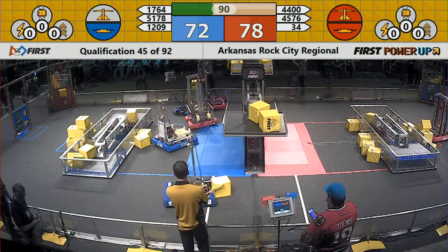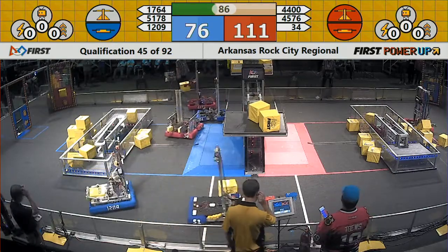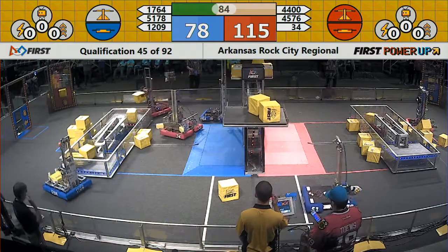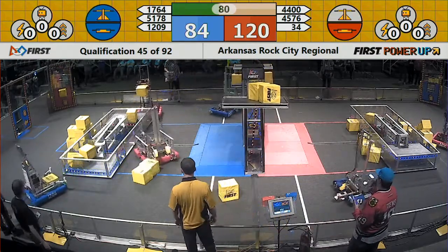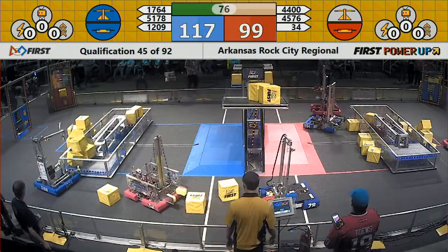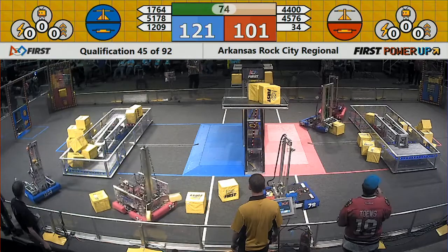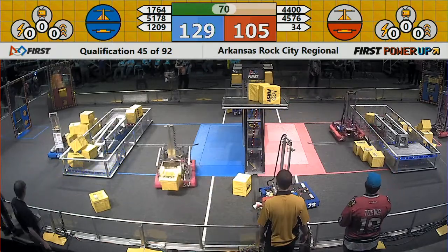78-51 attempting to pick up a power cube and add to either switch. 1764 now balances the scale and tips it in favor of the Blue Alliance. One switch and the scale in possession for the Blue Alliance, and the switch closest to the Red Driver Station in possession for the Red Alliance.